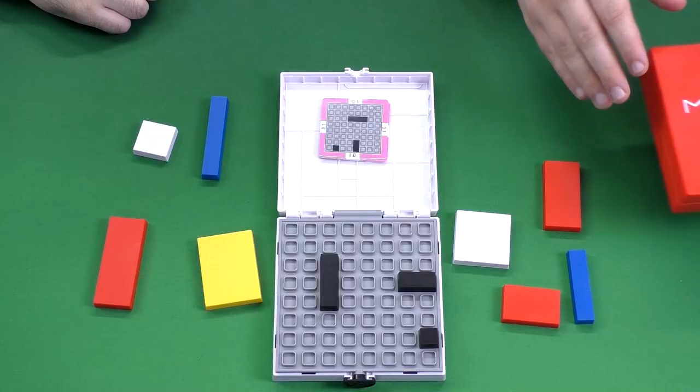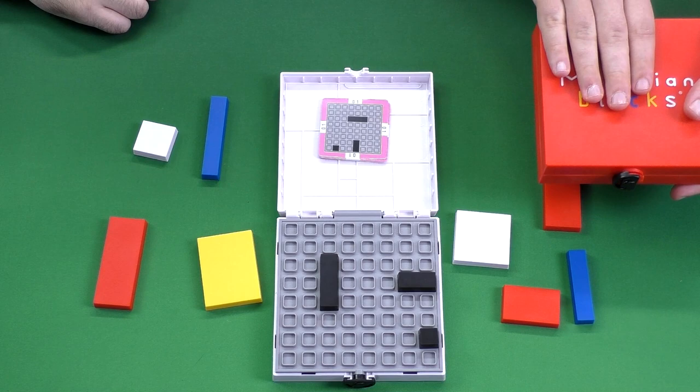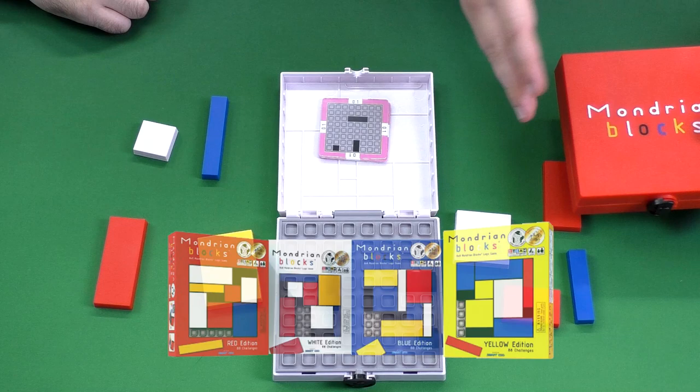Welcome to this Roll for Crit video. Today we're taking a look at Mondrian Blocks, a puzzle game mostly designed for a single player, but if you have multiple sets you can compete against each other to solve the puzzle the quickest. As you can see, there are different color sets — we have the red one and the white one, and they come in some other colors too.